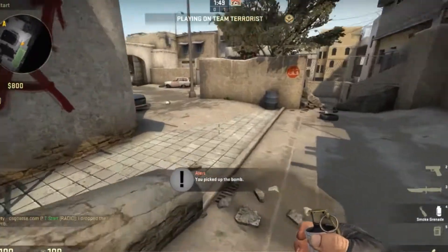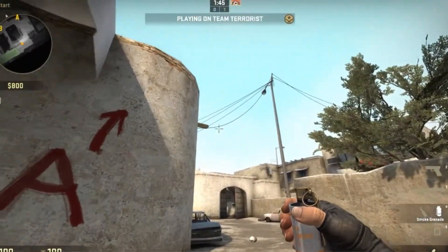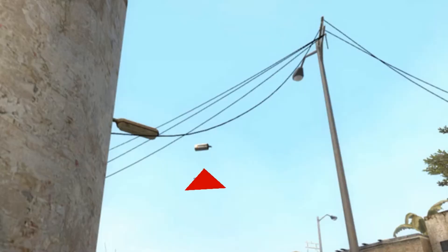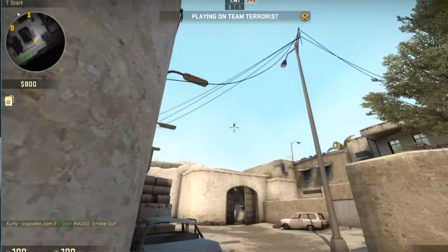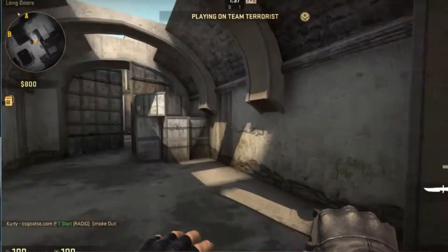What's up guys, today we're going to be talking about the top five best smokes in CS:GO Dust 2. The first one is the long smoke, where you line up your crosshair with the wire and run forward. The red triangle shows exactly where your crosshair should be once you run forward, and the smoke will be perfectly placed right at long so you can rush through with no concern of snipers.